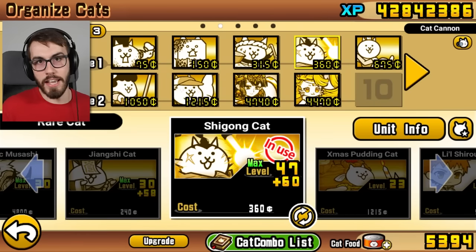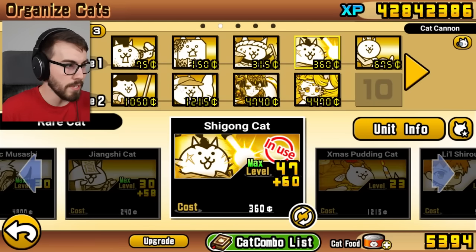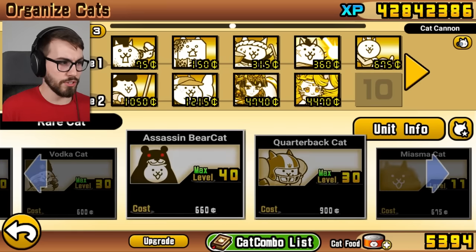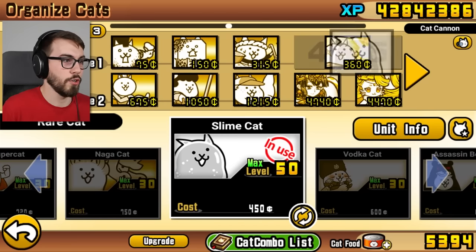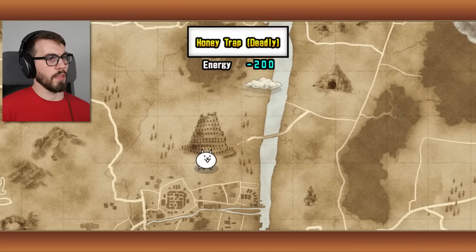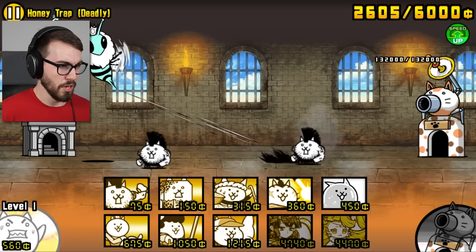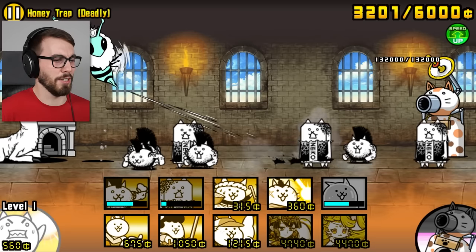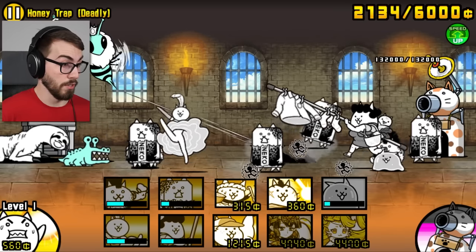So, Ramen — best anti-angel meat shield — and then we got Shi Gong, which is the best anti-zombie meat shield. I was thinking maybe bullet train or something, but I would rather have my level 50 slime cat in here. Could be some good support. Is this enough to beat the first level? I don't know, but it should be enough to beat the second one.